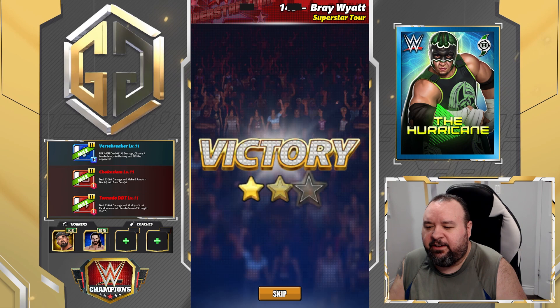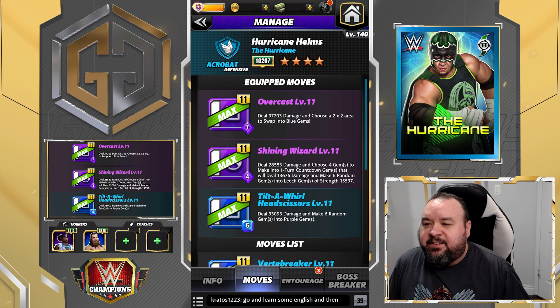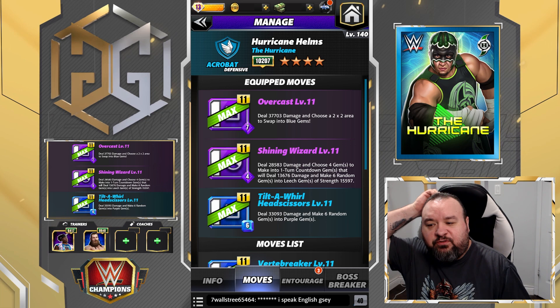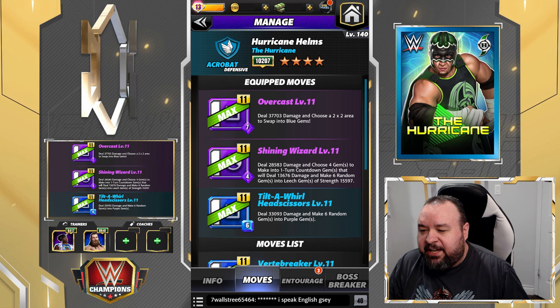All right, let's have a look at something else. The other basic move set for Cane — this is a four star move set. It's going to be the Overcast: 7 MP purple move, deal 37.7k damage and choose a two by two area to swap into blue gems. The Shining Wizard: 4 MP purple move, deal 28.5k damage and choose four gems to make into a one-turn countdown gem that deals 13.6k damage and makes six random gems into leech gems of strength 15.5k. And Tilt the World, a scissor 6 MP blue move, deal 33k damage and make six random gems into purple gems.